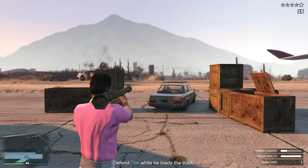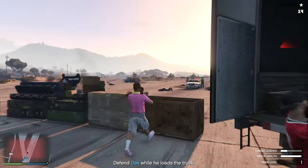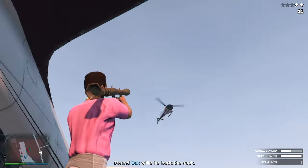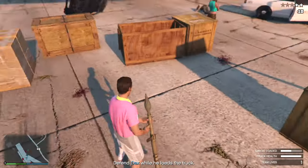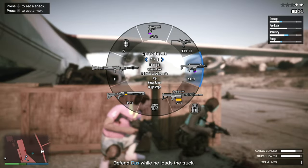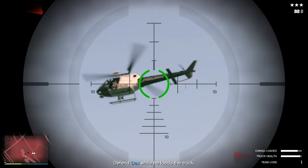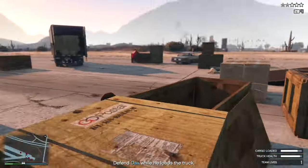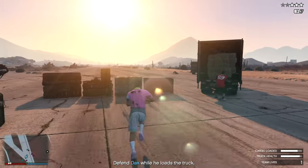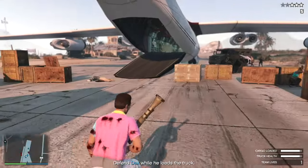There are three waves, or three types, that come at you. First it's the cops, second the helis — there are a couple of helis that spawn in, take them out. Oh look at that — two in one go, happy days. The second heli comes along — sniper works too. Now there's just a couple more, Dax, then we get to the third wave.